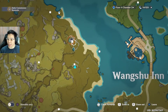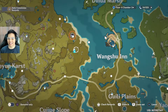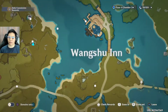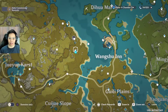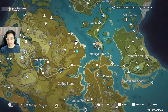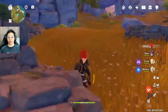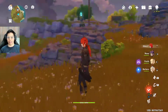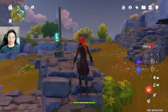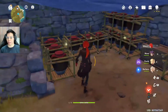You can either teleport to Liwei Minlin or the one on the mountain and just glide down. I usually glide down to this one. Mark it here. This is my favorite spot — pretty much left of Wang Shu Inn. There's a Seelie ghost spirit statue right outside. It's kind of hidden behind some vines. You step in and this refreshes every day. This has been the most consistent for me.